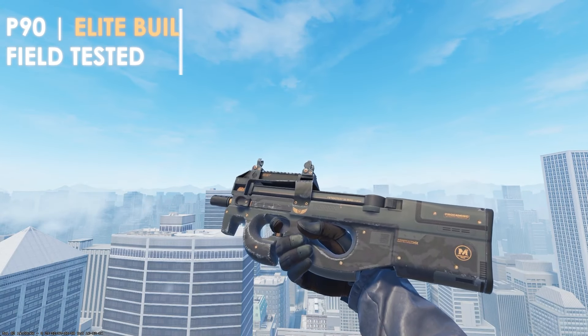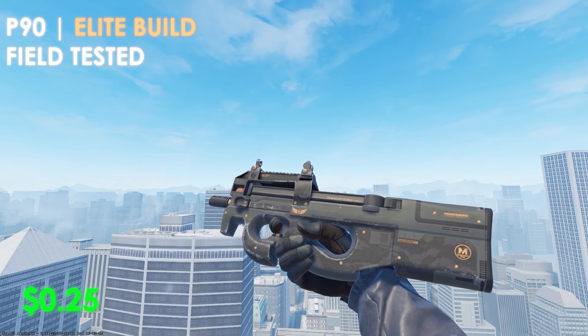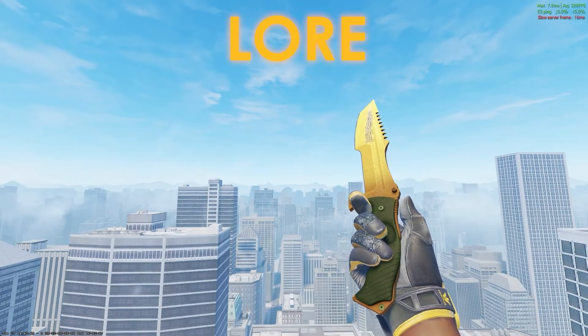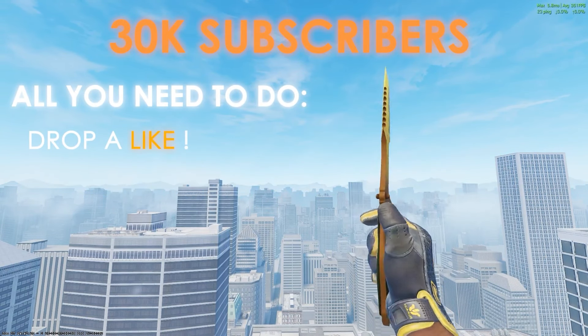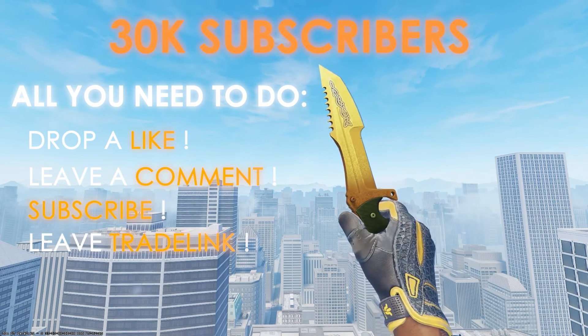Taking a look at the P-90 before we move on to the main primary weapons, we're picking up the Elite Build in field-tested condition at only $0.25. In field-tested condition you can see a lot of wear, so consider picking this up in minimal wear if you have the budget. I will be giving away a Huntsman Knife Lore in field-tested condition when I hit 30,000 subscribers. All you need to do is drop a like on this video, comment down below, subscribe to the channel, and make sure your trade link or Steam ID is in the description of your YouTube channel.